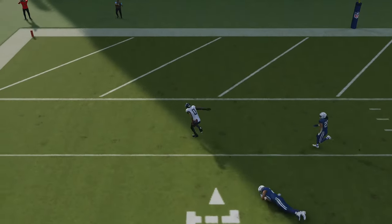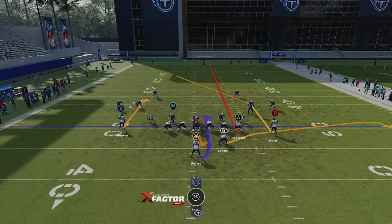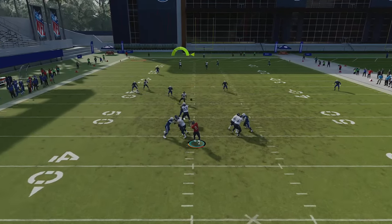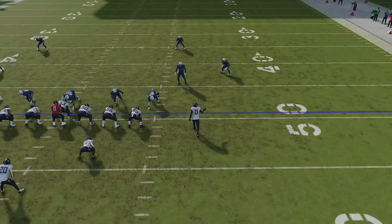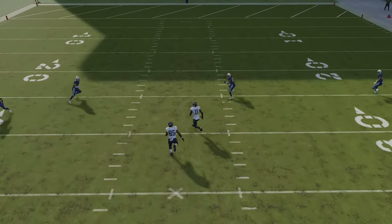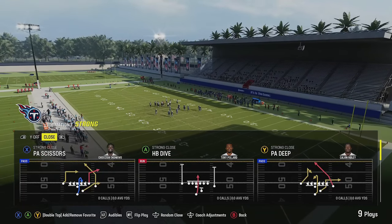PA Scissors also beats Cover Four Drops. Put the X on a curl and the A tight end on a streak to manipulate coverage — the post route can get across the field for an easy one-play touchdown against Cover Four. Run from a hash mark to the short side. Cover Four is one of the hardest defenses to score one-play touchdowns against because of the four deep coverages, but one of them disappears because of the adjustments made.